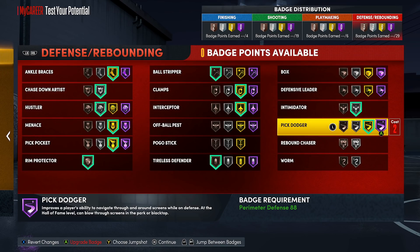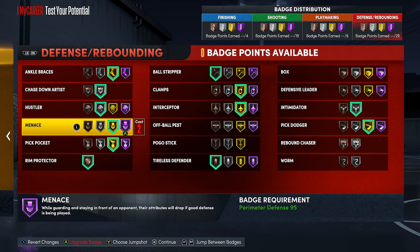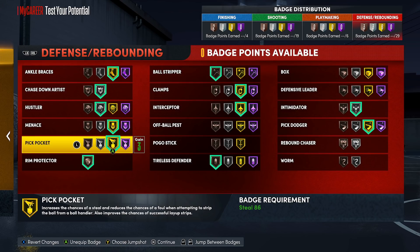That's just a little run-through on badge budgeting. If you guys have a completely different build, it's going to be a little different for you — especially if you have different ratings, since some badge points cost a lot more. If you don't have the super high perimeter defense level, you're not going to get Clamps and Menace at the easiest budget for Hall of Fame. Or maybe gold costs four instead of three. For Pick Dodger — 98 steel unlocks gold at the three-point level and Hall of Fame for only five. At 97 steel, it costs four for gold and six for Hall of Fame.